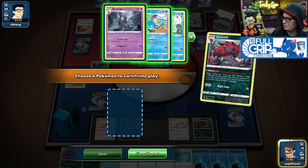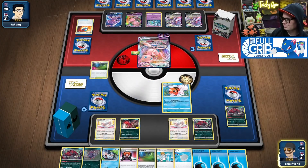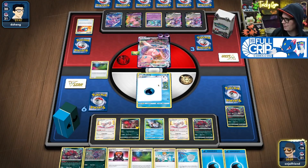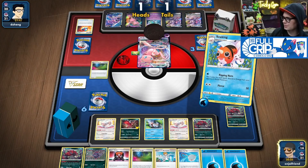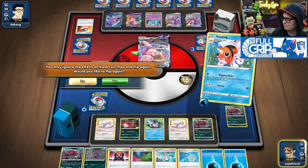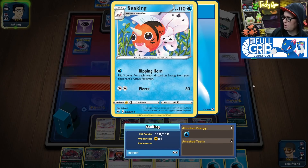Phantom Transformation into the Seeking, the Goldeen down, Water Energy, Ripping Horn — gonna need two big ones. There we go, Seeking! Let's go, Seeking! Let's go!